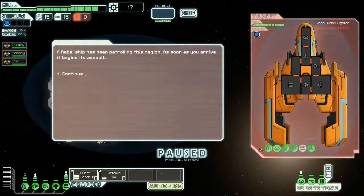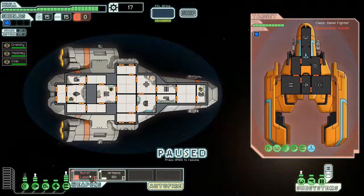Here is the rebel fleet. If we go in there, it's extremely hard to beat the people in there, so we're just going to keep moving. Going to have to go through this nebula, which will just destroy our sensors — very bad. A rebel ship has been patrolling this region. As soon as you arrive, it begins its assault. They have a teleporter, so we're going to use an Artemis to fire at their teleporter.